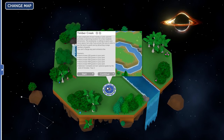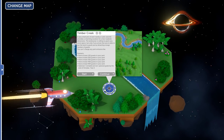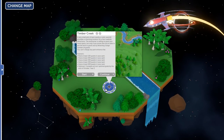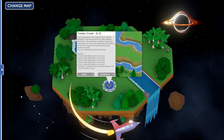The description is that this is a small plot of land nearby a rustic sawmill that provides a charming location for a few roadside attractions. The landowner is willing to grant you more space, but only if you prove that you're able to put the land to good use by attracting a large number of guests, and you can't charge any park entrance fees.